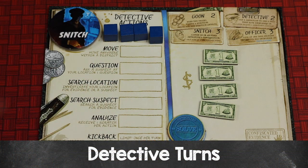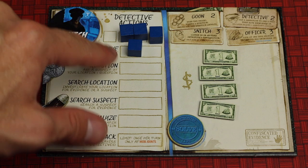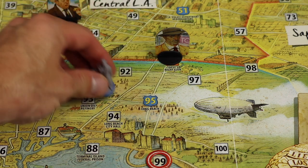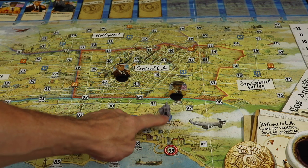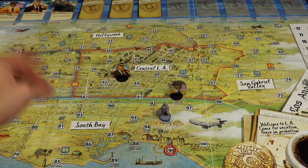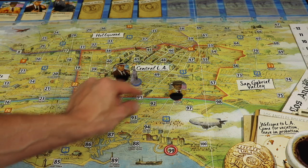On a detective's turn they take four actions, represented by four cubes. They take all four before it goes to the next player. They can take different actions or the same action multiple times. One action is move — you place a cube into that action spot. There are three types of locations: white standard locations, blue police stations, and orange mob joints. On your very first turn only, place your miniature on any blue police station. One move action lets you move from any space in a district to any other space in that same district. You're never more than three moves away from anywhere on the board.